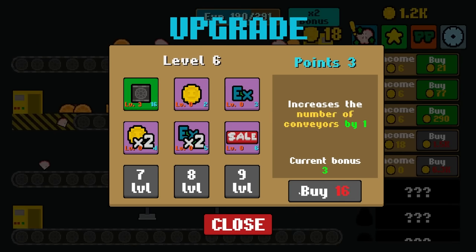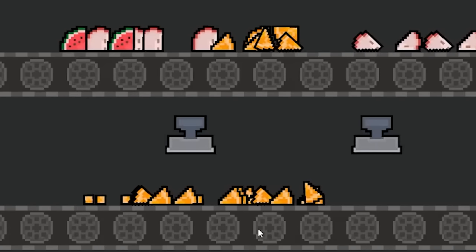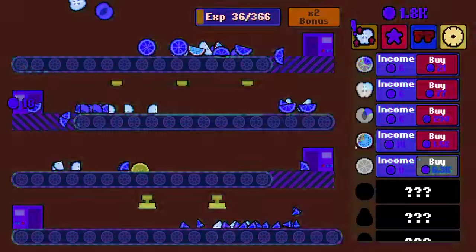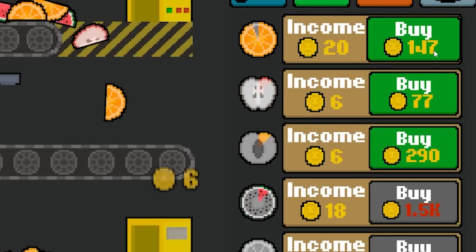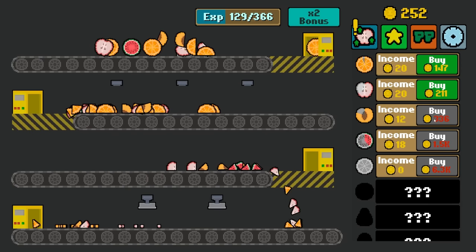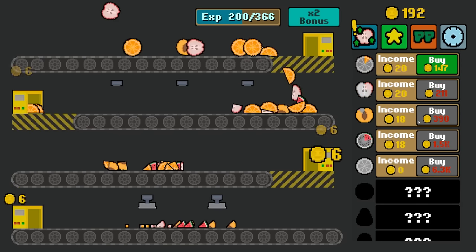But hey, I leveled up. Can I buy another conveyor belt? What am I doing now — mashing them? That literally just turns them into cubes. Who am I to complain about profit though? Upgrade these oranges to be 20, get my apples up to 20, and I can start working on getting my peaches up to 18, which happens really quick.